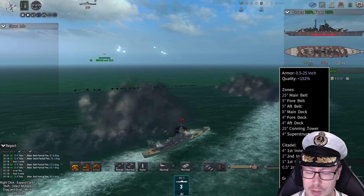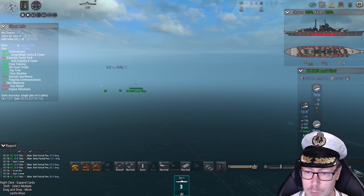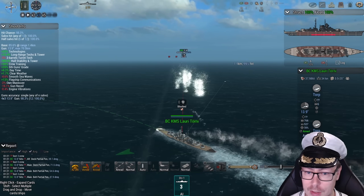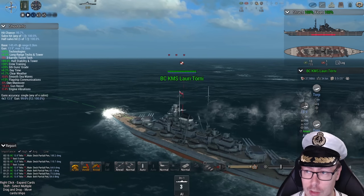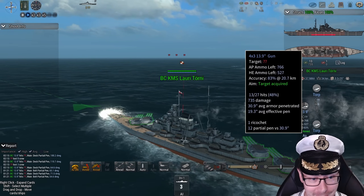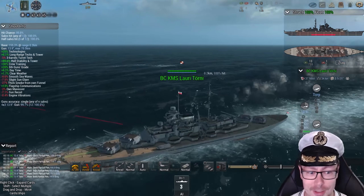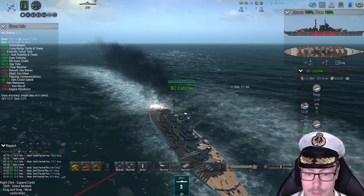I'm also a bit concerned about that 4-inch aft deck on the Lottie Tourney class, because that is a weak spot. If they start taking hits there, this ship could be in a lot of trouble. 81% chance to hit? That's a lot of firepower and accuracy.